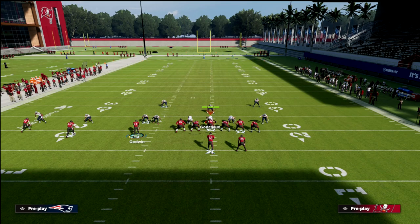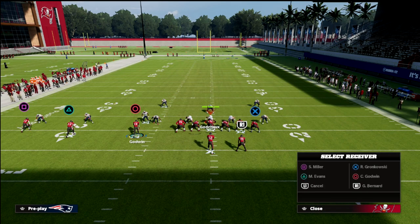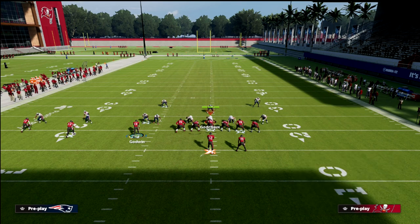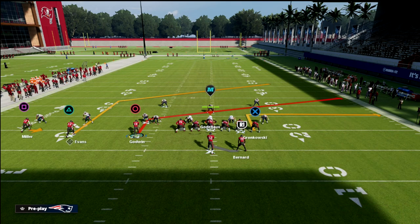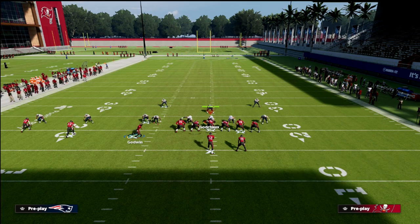My next hot route is putting Chris Godwin on a slant. With the tight end, you have a couple of options — if you have the Tight End Apprentice, I really like the Tight End Apprentice corner or the Hot Route Master corner to beat man coverage. If you don't have that, just put him on a quick five-yard out route. If you're worried it might be zone, put him on the streak.